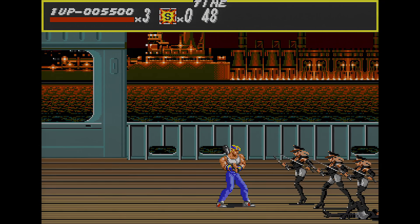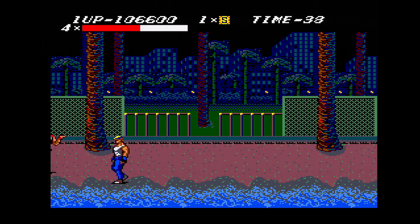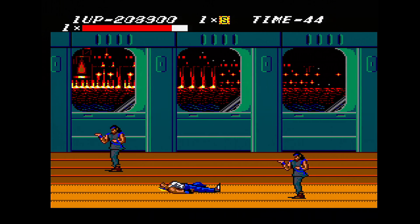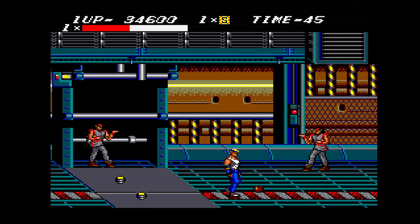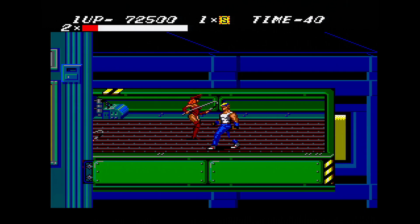The original Streets of Rage also features gorgeous pixel art background work that is highly evocative — the city at night is a beautiful place, full of dancing neon lights and huge cityscapes. Sega also produced a version for the Master System and Game Gear. The 8-bit version targets 60 frames per second, unlike the Genesis original, but the limitations of the hardware are a real issue. Battles are limited to very few characters per screen, sprite flicker is a constant problem, and collision detection is laughably poor.